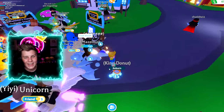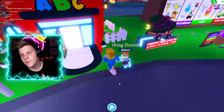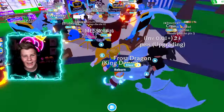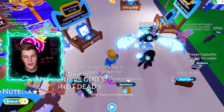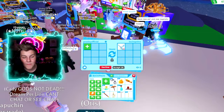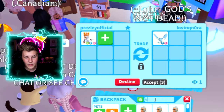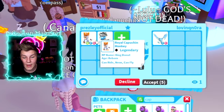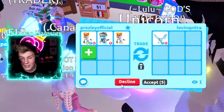This guy's doing frost breath in the middle of the server — that's crazy! After two more trades we'll check out tricks. This person has a fly ride frost dragon — let's trade them. We'll put in our neon royal capuchin monkey and also our ride ghost capuchin monkey, and maybe another royal one as the cherry on top.